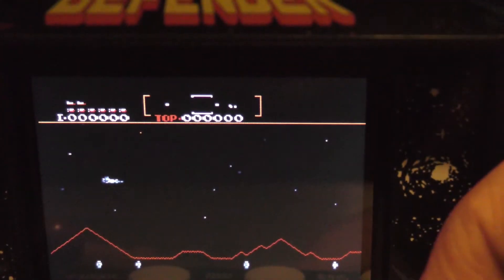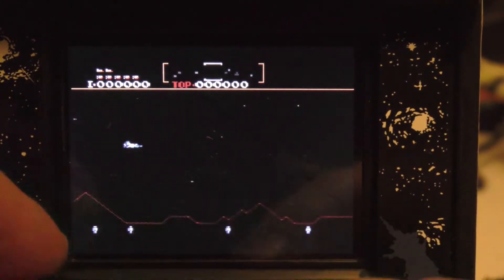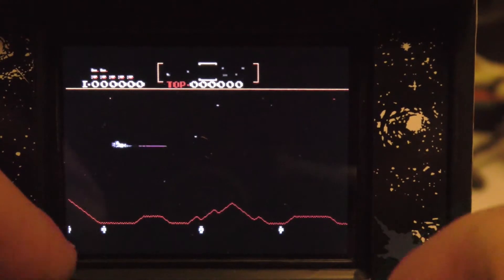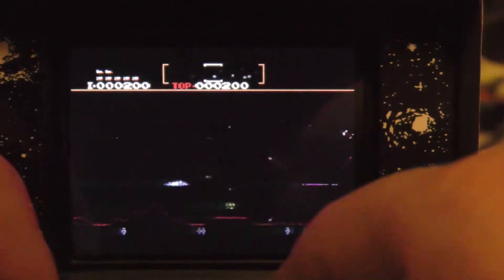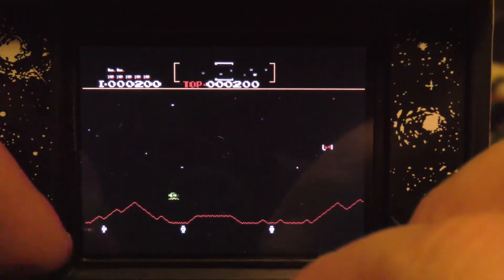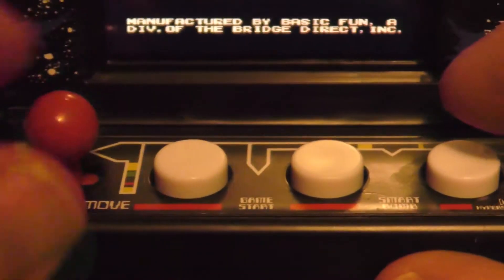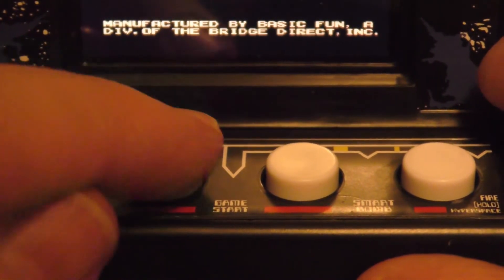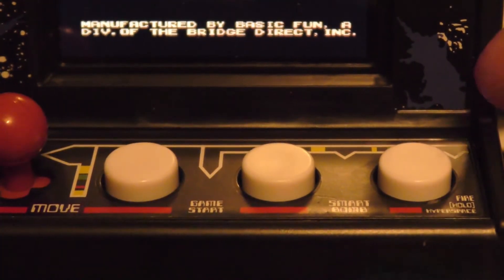What's that button do? Smart bomb — fire's way over here. This looks so good. I gotta figure out what the buttons are. All right, so for controls: joystick, this is just a start button, this is your fire button, this is your smart bomb. I guess there's not like a warp button here.